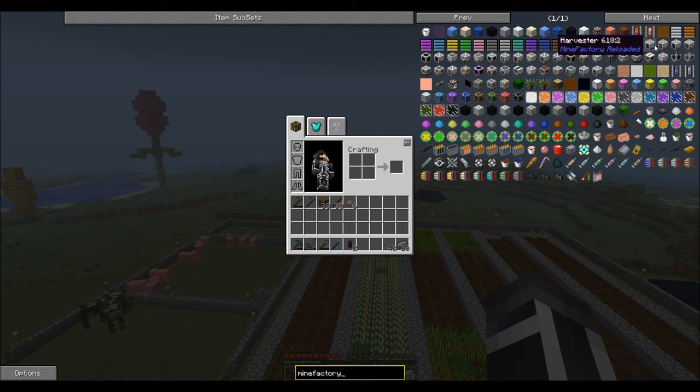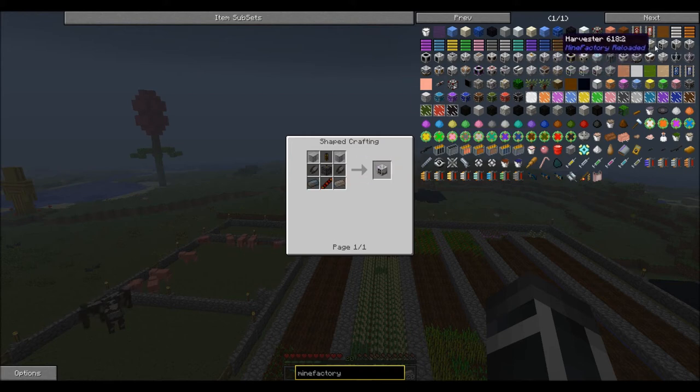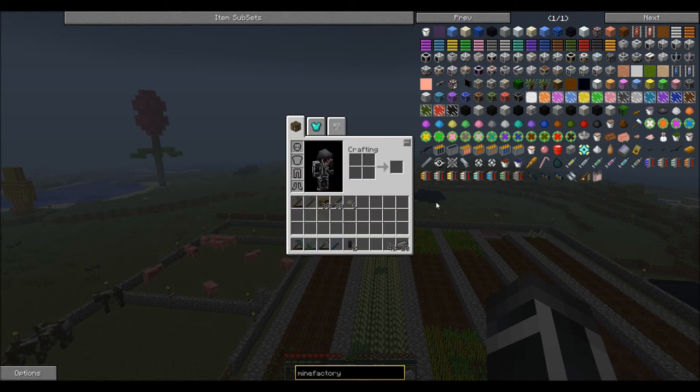Is it the rancher? No, it's not the rancher — the harvester? One of these things does breeding for you and I cannot remember what it is now. But yeah, we'll probably be getting into that one. We'll eventually be able to put these guys in a safari net — that requires endermen. This one requires a safari net and I believe you load it with the safari gun, which is right here.